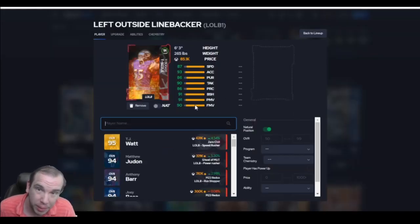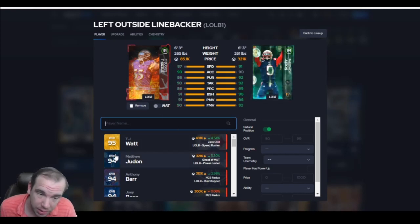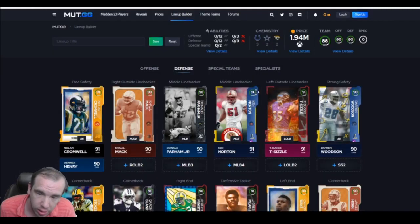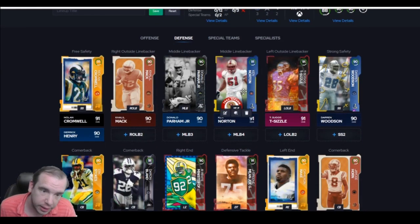How about T-Sizzle — one of the best budget guys in Madden 23? Block shed power, finesse move, all his thresholds — he's fast enough. 83k, he's 6'3". I really like this card. I would definitely give him a chance if I was you. He's fun and he's good.